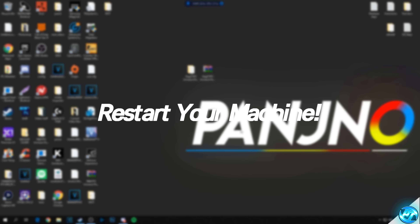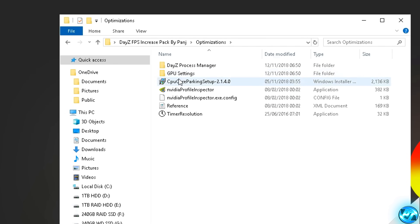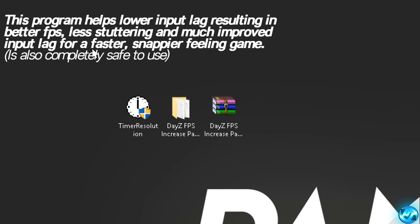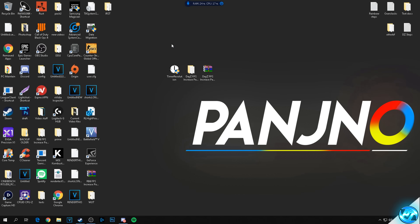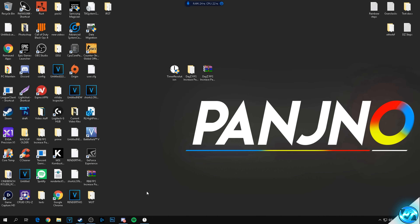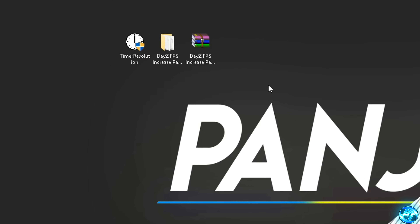For the final step, navigate into the FPS pack's Optimizations folder and drag the Timer Resolution application onto your desktop. This program lowers input lag between your operating system, hardware (GPU and CPU), and the game itself — ensuring they communicate at a faster, more optimized rate, resulting in less stuttering, higher FPS, and a snappier, more responsive game. It does not increase heat and is completely safe. Before booting your game, double-click the program, select Maximum for the lowest input lag possible, then minimize it while keeping it running. After you finish gaming, bring it back up, select the Default value, and exit.